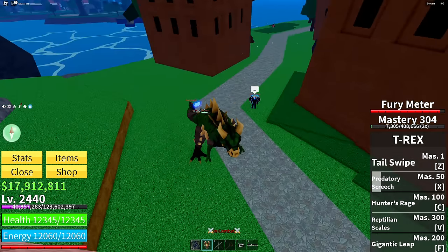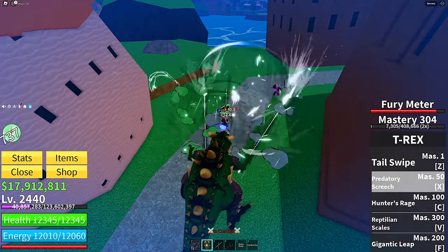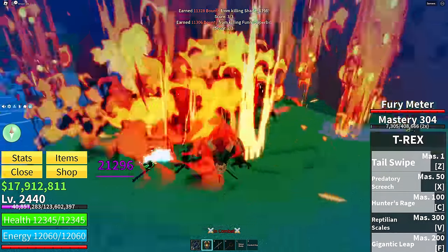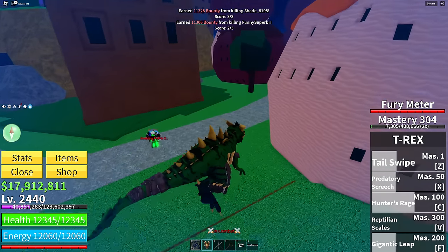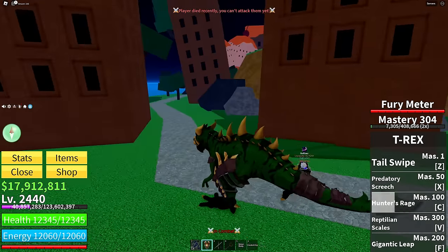I'll show you guys a pretty decent combo you could do right now. You want to start off with Predatory Screech — it sucks him in, knocks him away. Then you want to hit him with Hunter's Rage, Tail Swipe, and then Gigantic Leap. As you guys can see, it's a pretty good combo. I'm pretty sure it's counterable, but if they don't know how to counter it, then it's absolutely over for them.